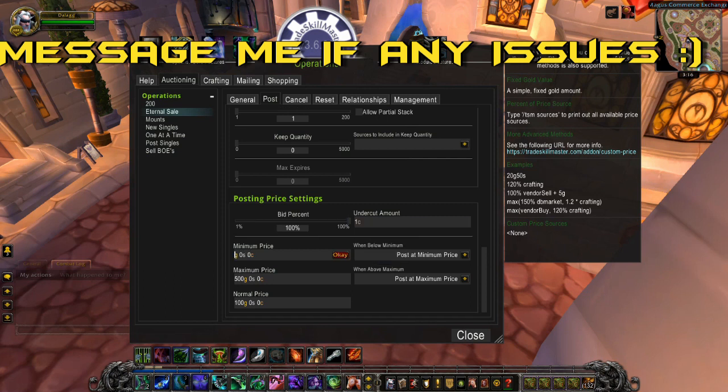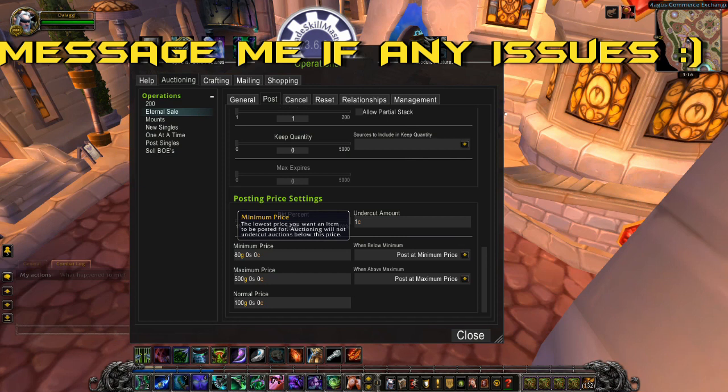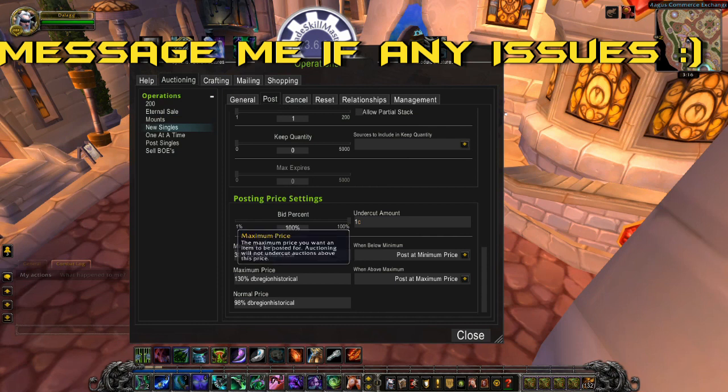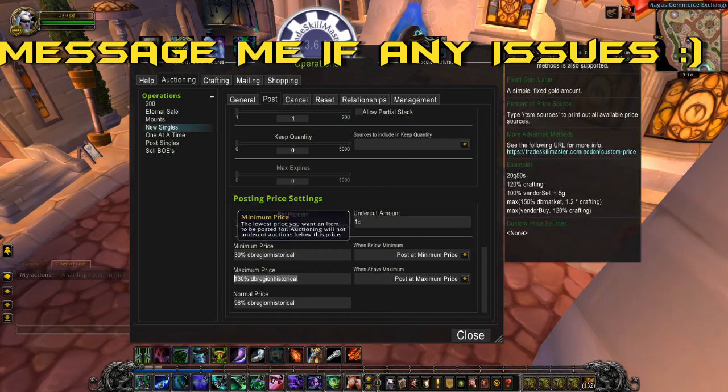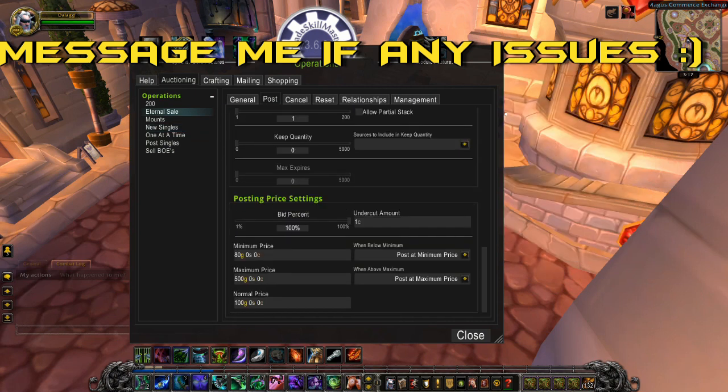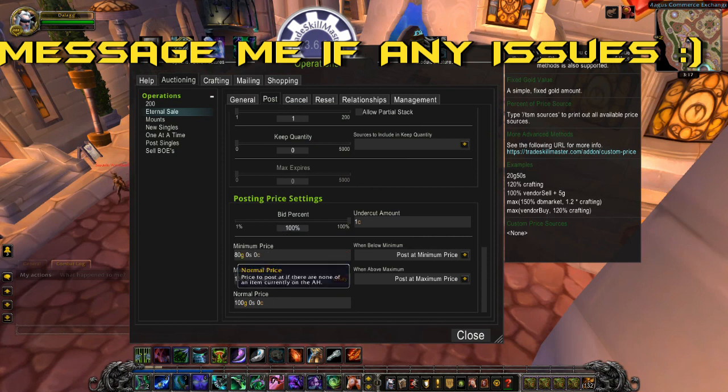For your maximum, I put it at around 99% of the DB market value or the DB historical market value — whichever one is working best for you on your realm. I prefer the historical value so I go with that. Having this set up like this, you won't be losing gold as long as they sell. Eternals always sell, it just takes time, so you're either going to break even or make profit as long as you set those operations up as I'm showing in this video.